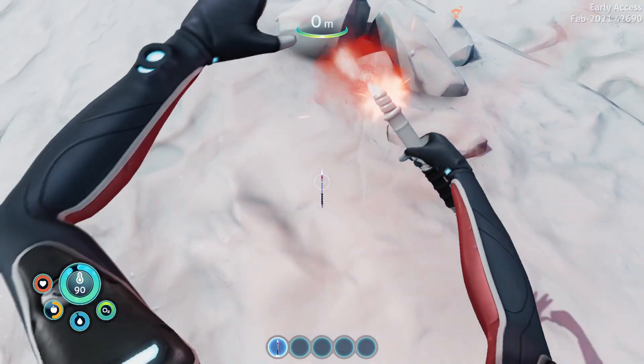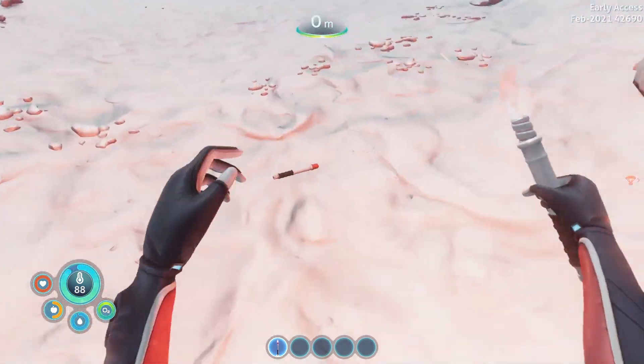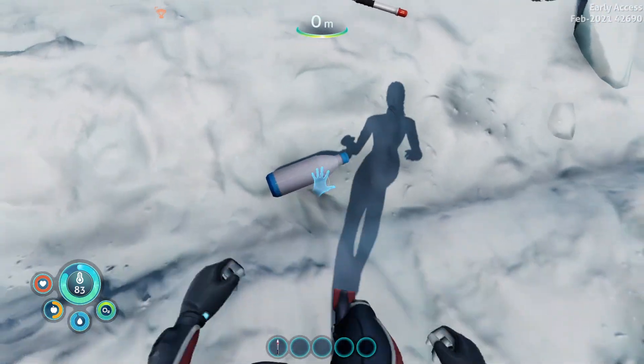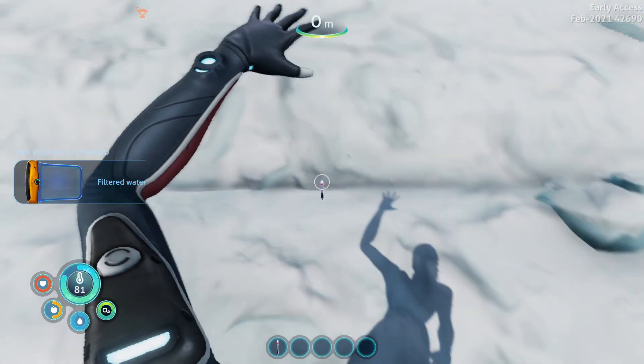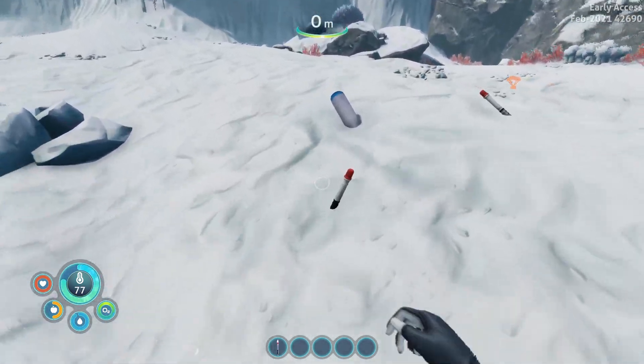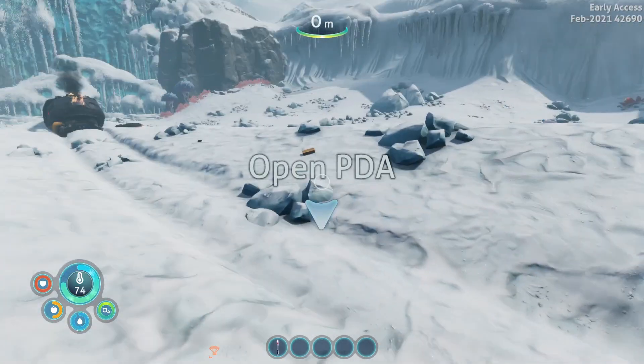Okay, I remember picking up some stuff though. So there's some flares around — that's pretty awesome. I'm guessing you use them for dark spaces. There's filtered water. Some more flares. New blueprints. So there's a bunch of flares here. Open PDA.